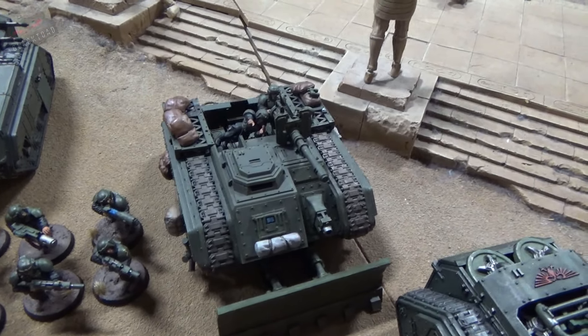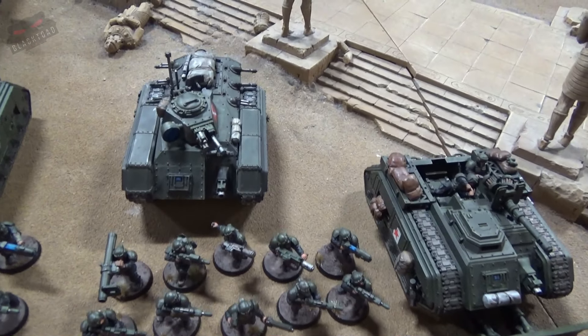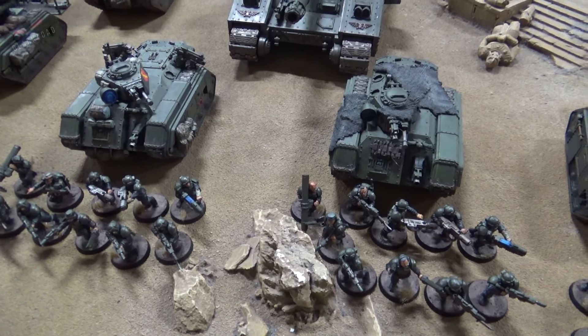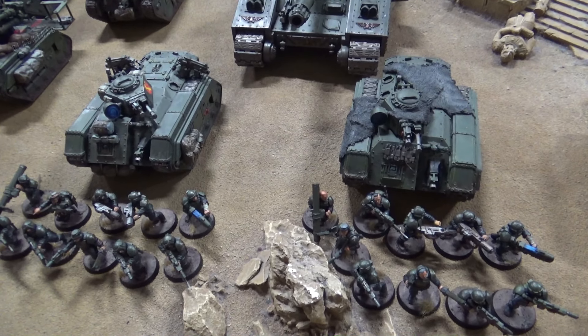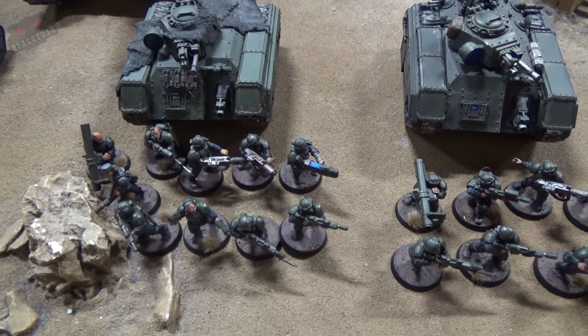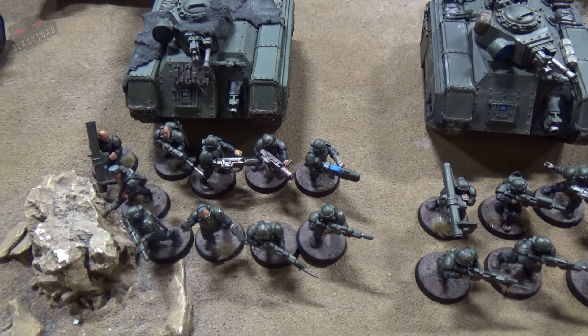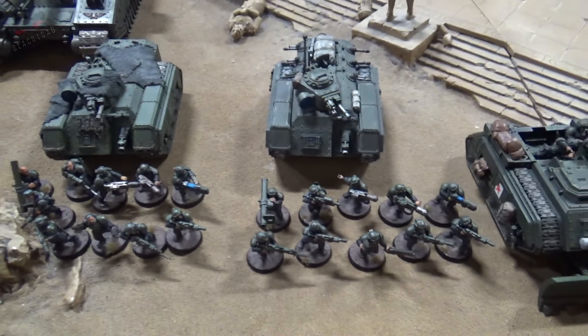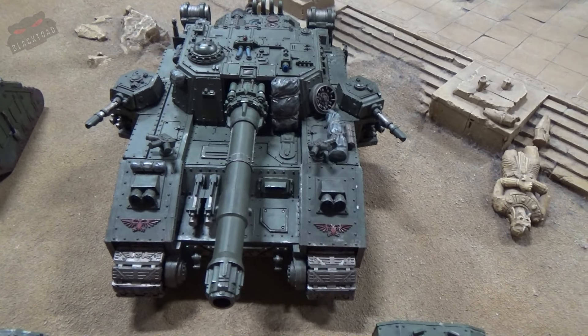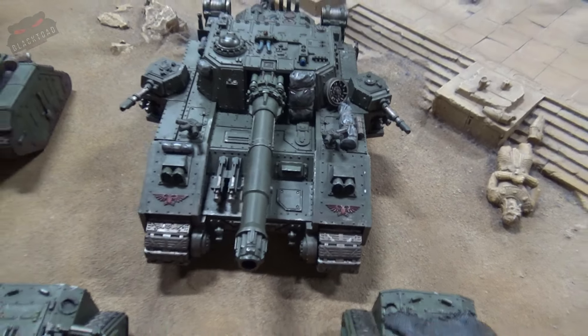We've got a Salamander Scout Vehicle. We've got three troop choices, each armed pretty much identically, in Chimeras with Heavy Bolters and Heavy Stubbers. The veteran squads are armed with two Melter Guns, a Plasma Gun and a Missile Launcher, which is very nice. And the Lord of War for the Combined Arms Detachment is this Shadow Sword with two Laz Cannons and Heavy Bolter Sponsons.